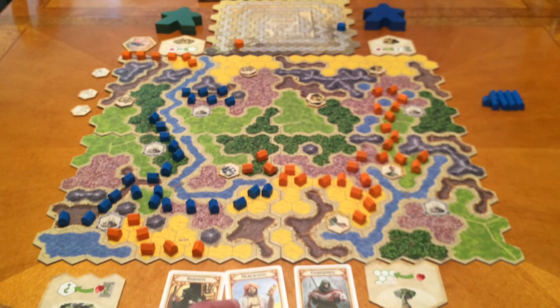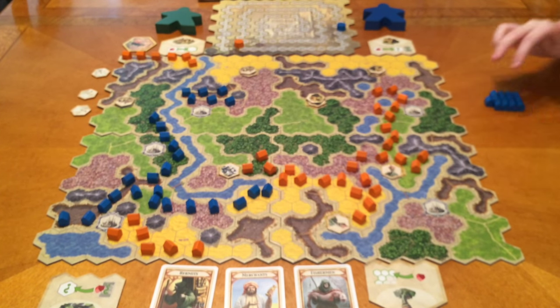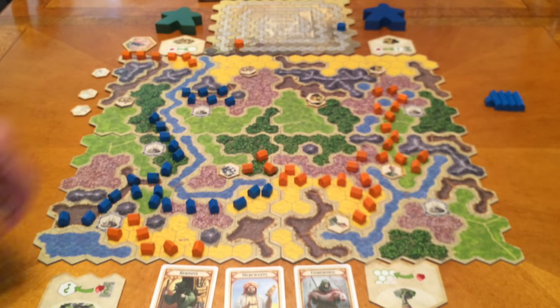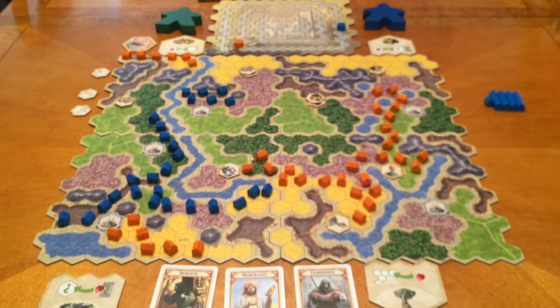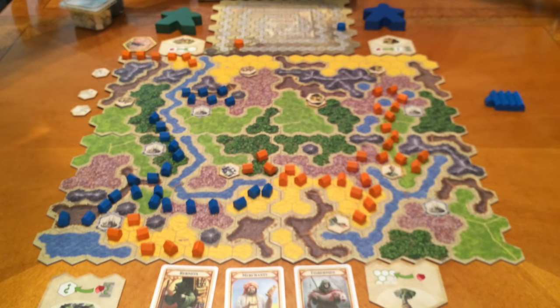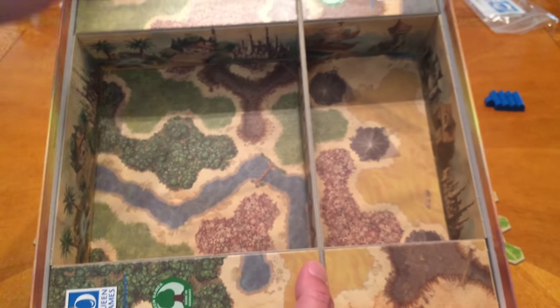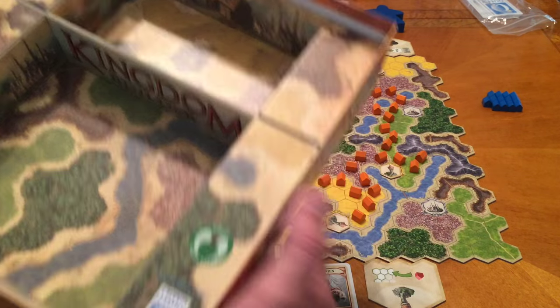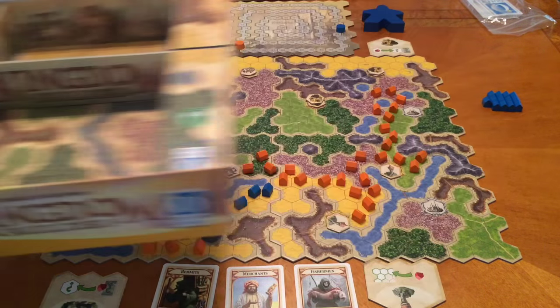Another reviewer might say every game feels the same — flipping terrain cards and placing tiles — but dad disagrees. The scoring conditions and board combinations make each game feel different: one game you want settlements in a line, another you're chasing water adjacency, another mountains. The cardboard stock is really thick and the board tiles interlock well. One card scores by sector, so you can pop out a tile to count easier. The box interior is also well organized with sturdy inserts.